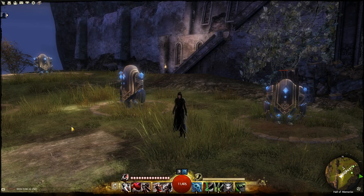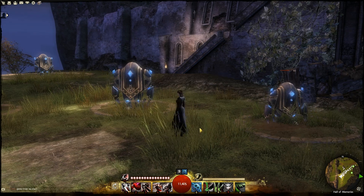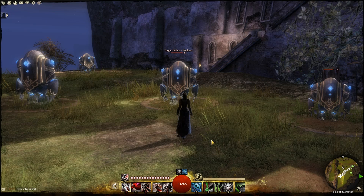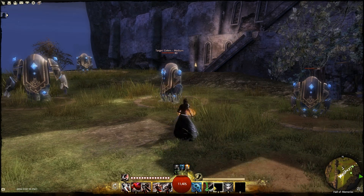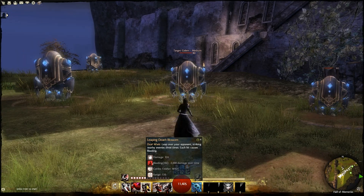Hey, what's going on? I'm going to be showing you one of my favorite classes in Guild Wars 2 — it is the Thief. I'm going to be running the Dagger build with a Conditional Damage build. I'm going to show you what it can do and then show you the build after. We're going to use Basilisk Venom, Sail Venom, and Spider Venom, and we're going to be entering battle with Leaping Death Blossom.